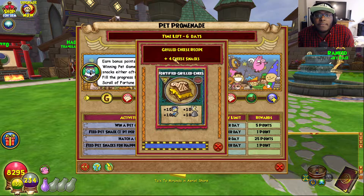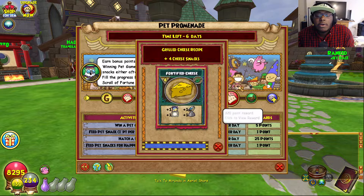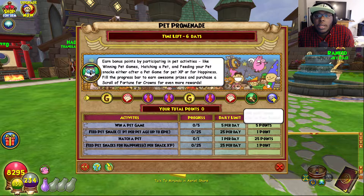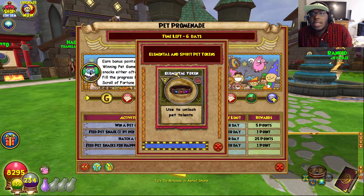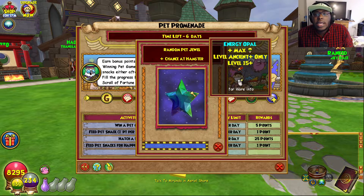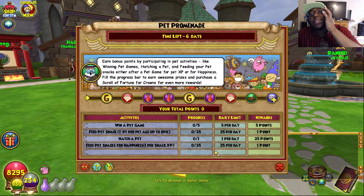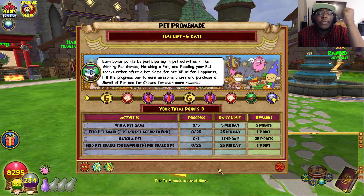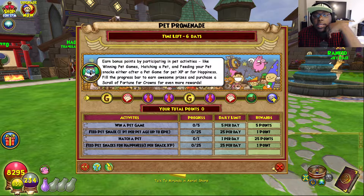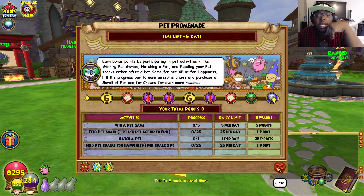You get a Grilled Cheese Recipe plus 4 Cheese Snacks. I don't know if that's new, but it looks like a pretty good recipe. You also get Elemental and Spirit Pet Tokens, and then a random pet jewel plus a chance at a hamster. Some of this stuff is basic — win a pet game five times, feed a pet snack one point per age to Epic, hatch a pet, feed pet snacks to Happiness. Just some common stuff, not too hard.